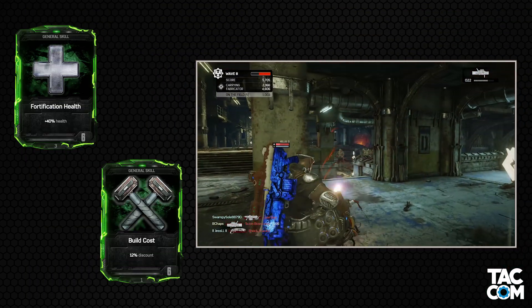We have two turret cards: Capacity and Damage. I have no idea why they gave the Capacity card to the Heavy class — that is not worth using at all. In order for this to activate, the Heavy needs to be the one to purchase or upgrade the turret, and that's just not going to happen. Move this to the Engineer and maybe the card is viable depending on the run, but for the Heavy? That's a hard pass.